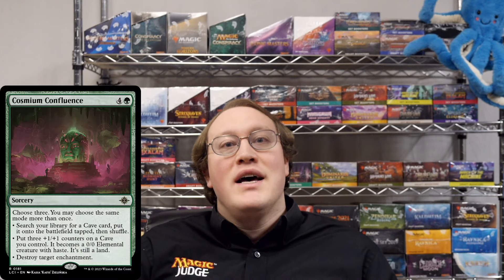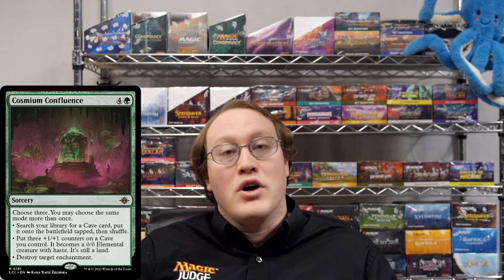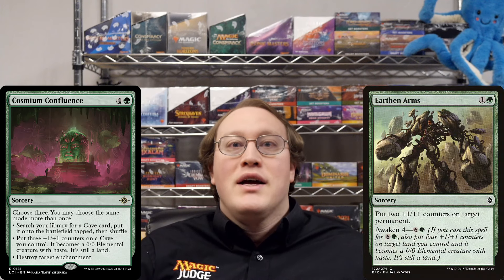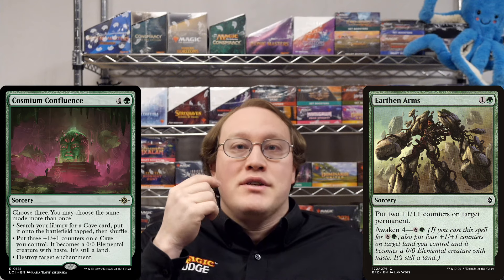Amy plays Cosmium Confluence. Can she put a cave into play with the top mode and turn it into a 6-6 by picking the middle mode twice? So there are two important facts we need to confirm for this trick to work. First off, let's notice that the animate a land mode of Cosmium Confluence does not target. This is unlike what we had on the related Awaken mechanic from the last time we were on Zendikar. Not targeting is important for this trick to work because targets are chosen at the time when the spell is cast.